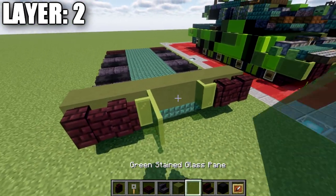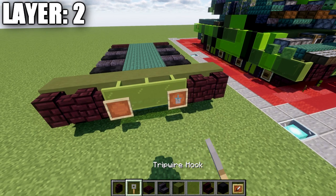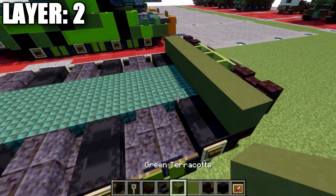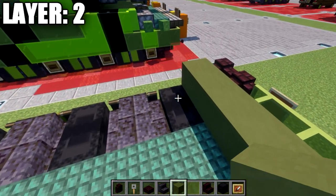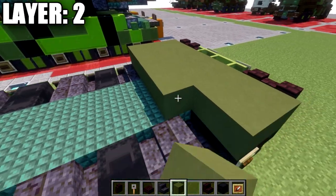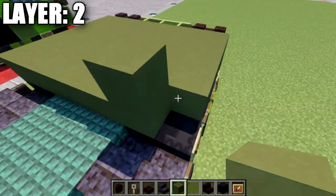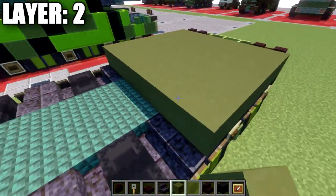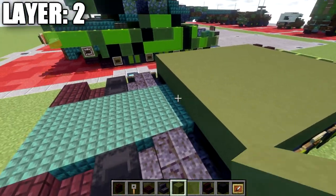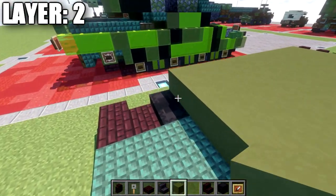Place down an item frame on those glass panes, as well as a tripwire hook in the item frames rotated to face downwards. After that, take green terracotta and build another row of seven going back. Keep doing this — we have rows three, four, five, six, seven, eight, nine, ten, and eleven rows of seven total.